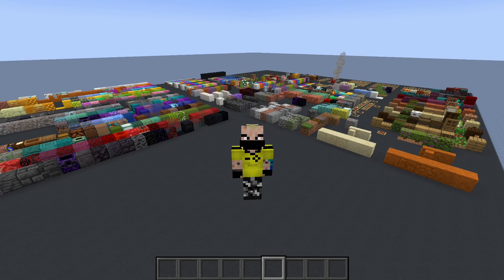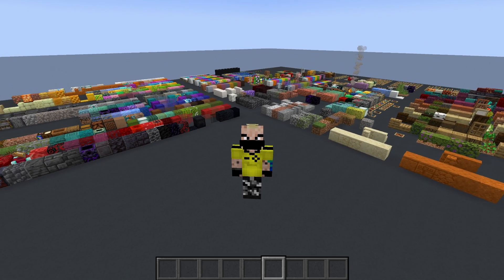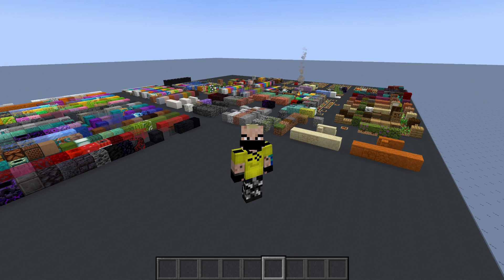This is a 1.17 block and item palette that you can use in your creative worlds — for example, if you want to check what you need in order to finish off a system. Or you could even use this in survival, just load it up real quick in Litematica if you have Litematica, and then be able to see the list of items all together.